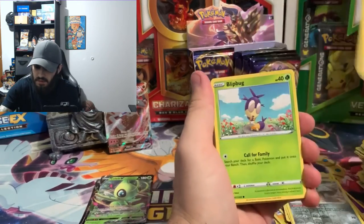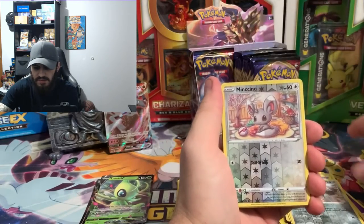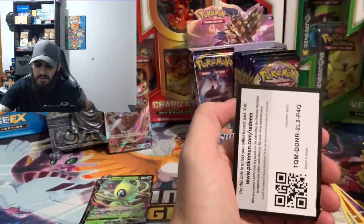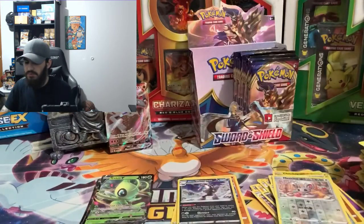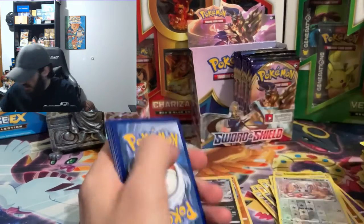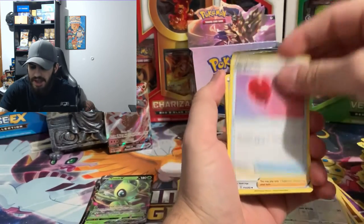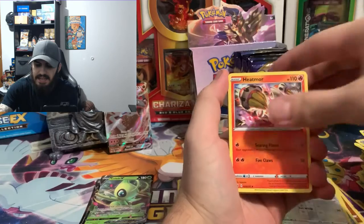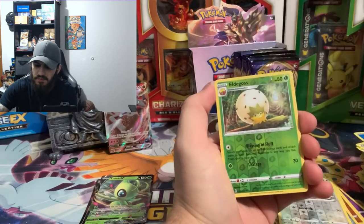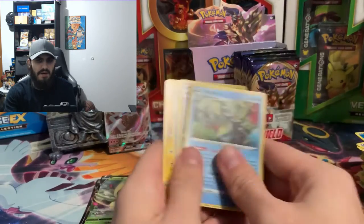We got a Pinurchin, Blipbug, Rhyhorn, Minccino, Chinchow, reverse hollow of Minccino, and a Raboot. Then Falinks, Crushing Hammer, Kingler — code card for those Pokemon. Water energy, Air Balloon, Pokekon, Eater, Shellder, Rookidee, Silicobra, Minccino, Vulpix, reverse hollow of Eldegoss, and we got a hollow Inteleon. So far we've gotten five hollows!